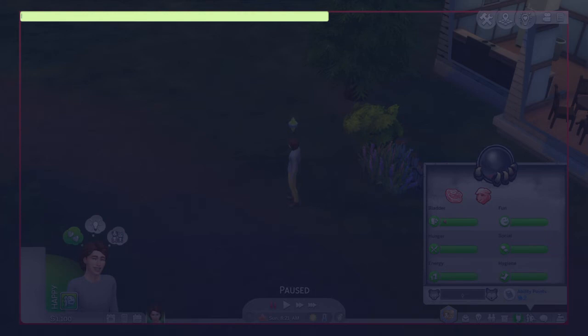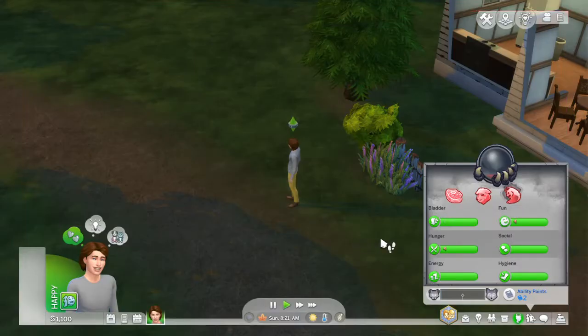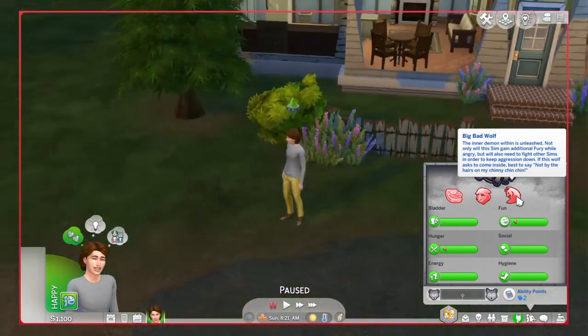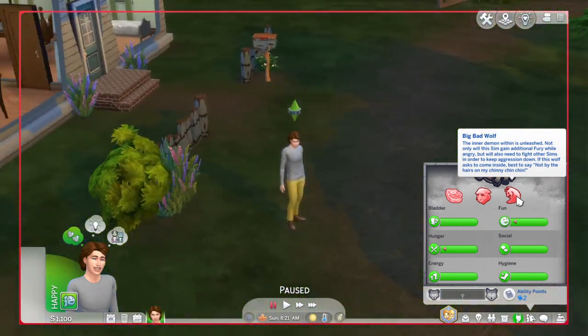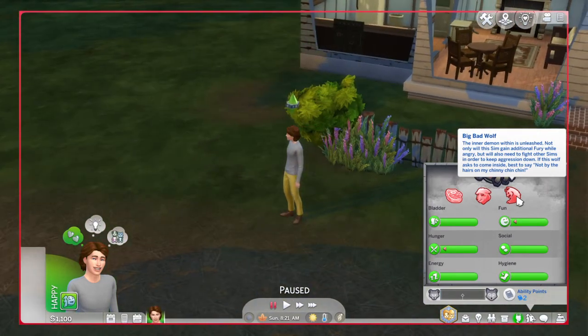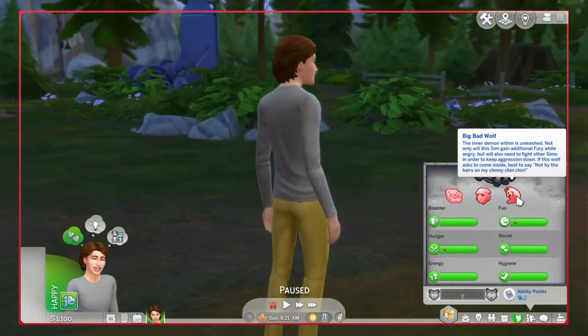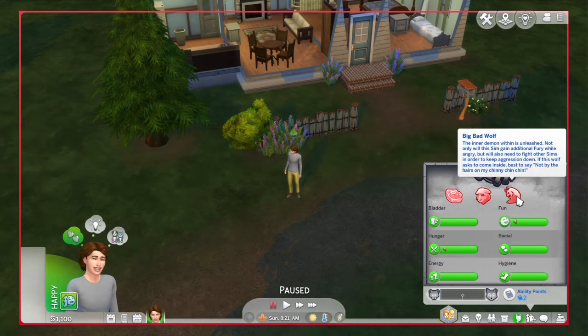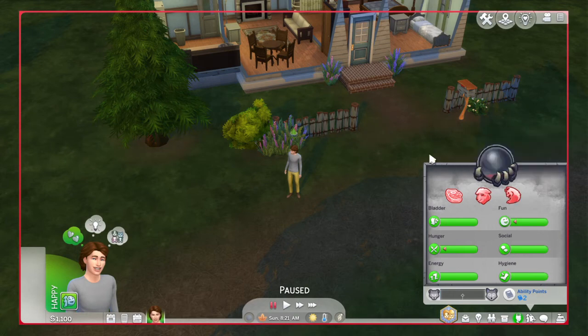Let's do Big Bad Wolf. These sims will occasionally want to fight with sims — the inner demon within is unleashed. Not only will the sim gain additional fury while angry, but will also need to fight other sims in order to keep aggression down. If this wolf has to come inside, best to say 'not by the hairs on my chin chin chin' — and yes, that is a Three Little Pigs reference, in case you're wondering. Which is really funny.